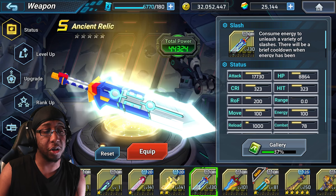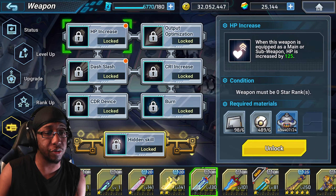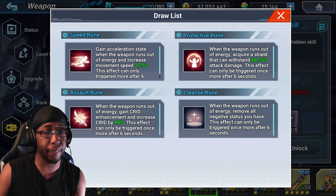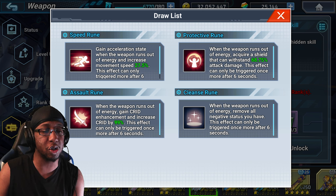Ancient Relic is also a decent option for a hybrid build — it's a fantastic weapon for its utility. I think you should go for the speed rune if using a hybrid build, because you already have a shield that's much stronger and the crit damage increase is great, but 4th Armor X doesn't have an inherent way to raise his crit rate. So speed rune is probably the best choice out of those options for most situations.